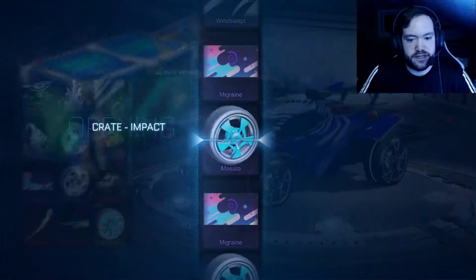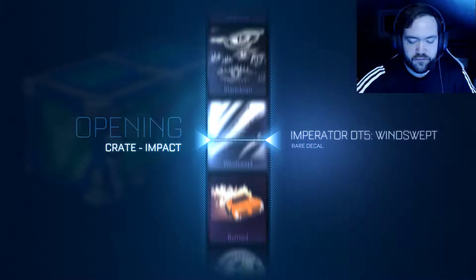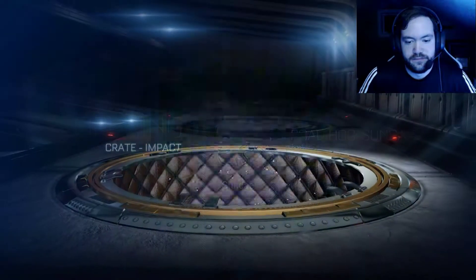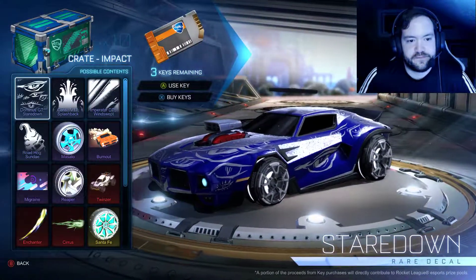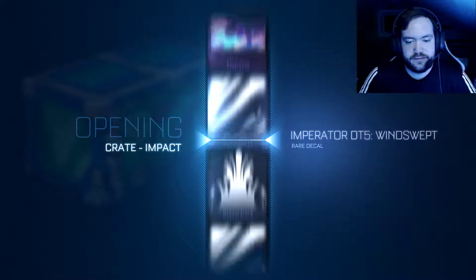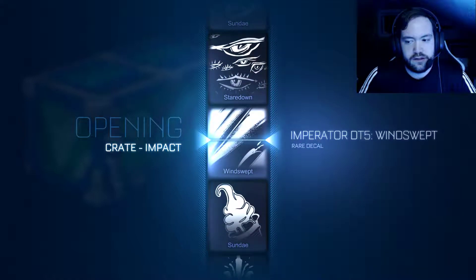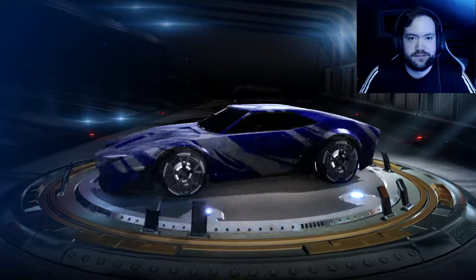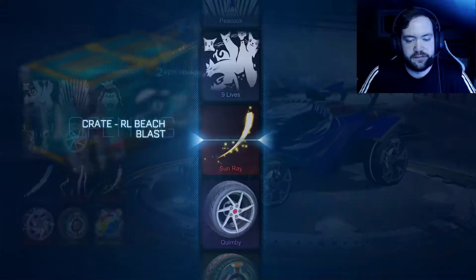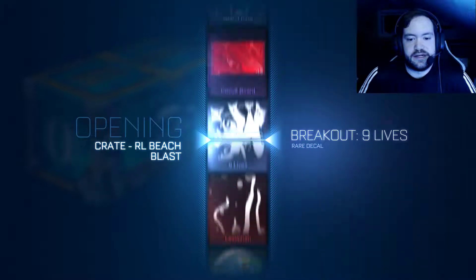Back to Impact crates. Just drinking the blood of my enemies real quick - some good iron right there, kind of tart. Got a normal decal that time. Oh, Winston - PogChamp, I've never gotten that one before! Well, at least it's certified.